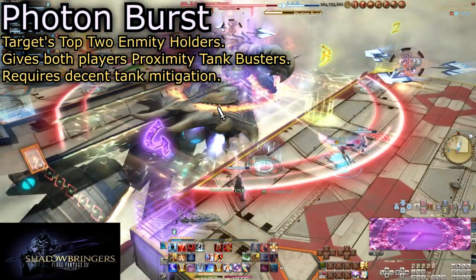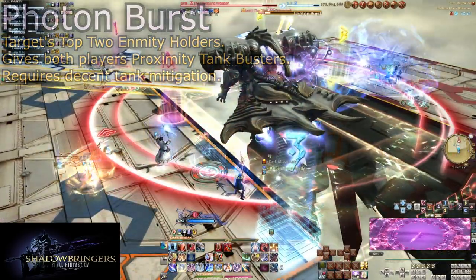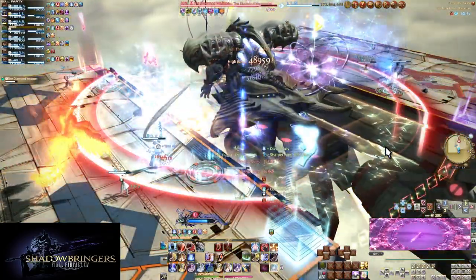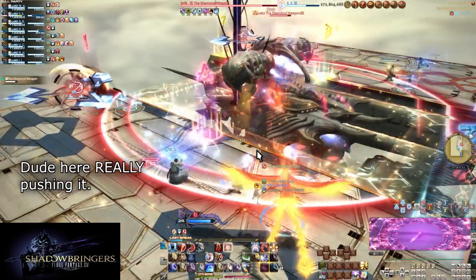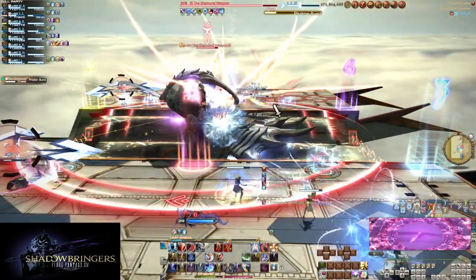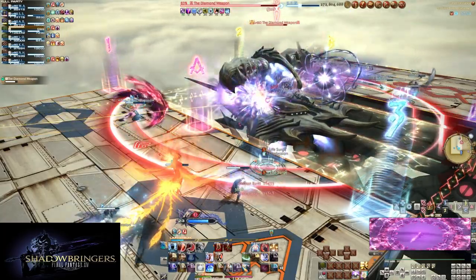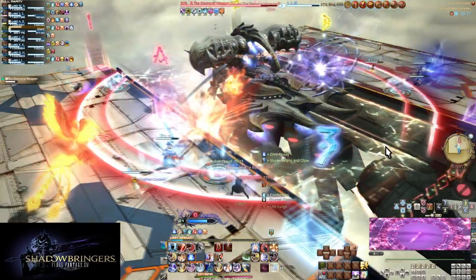The boss will get in two more auto attacks before moving into Photon Burst, which will happen many times throughout the fight. This targets the top two aggro targets just like the auto attacks. These are GA-100 style markers that deal very heavy damage to the target and radiate damage to the entire raid — the amount of damage is based on proximity. Have both tanks stand as far north as they can while the rest of the party runs south. As long as you are at least half the length of the ship away from the tank on your side, you should survive with plenty of room to spare. Have tanks use decent mitigations and be ready to heal them up before the next auto attack.